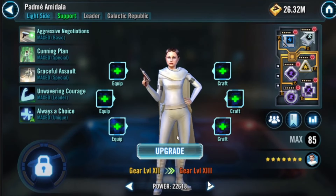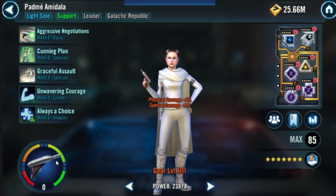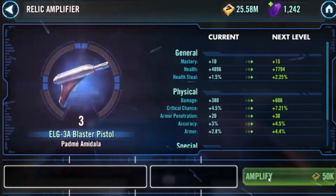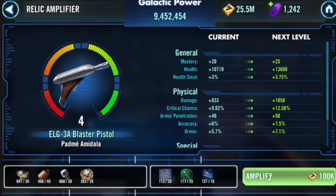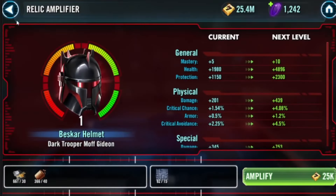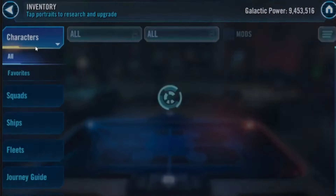We had a little bit of a detour. I was working on Cal Kestis, but we had everything that we needed to relic this Padme, and it's something I've been wanting to do for a long time. We've had Padme forever, and it's about time we put some relics on her with the upcoming Galactic Republic push and all that. Seemed like a good thing to do.